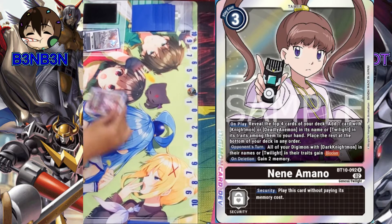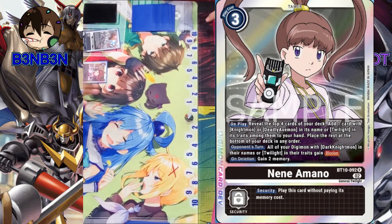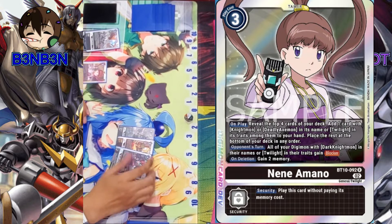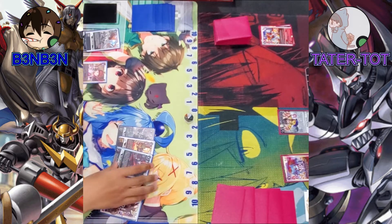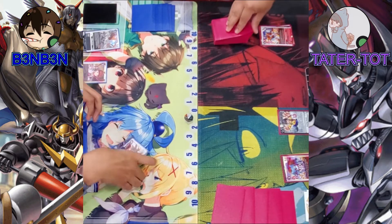I'll start off a little slow and hard play Nene Amanu. This new tamer lets me check the top 4 cards of my deck and add 1 card with Deadly Axe Mon, Dark Knight Mon, Knight Mon, or a Twilight. Bagramon is not a Twilight, so we are going to be getting the Skull Knight Mon. The rest go to the bottom of the deck — your move.